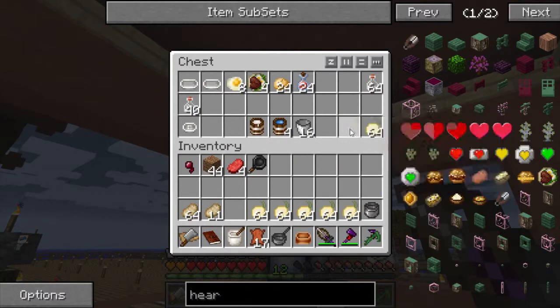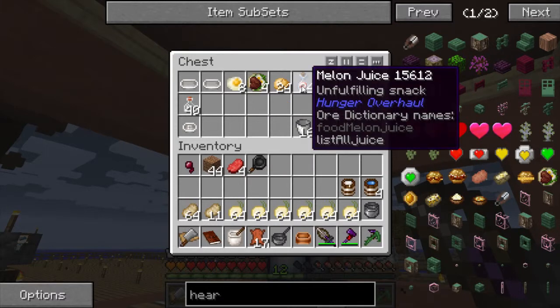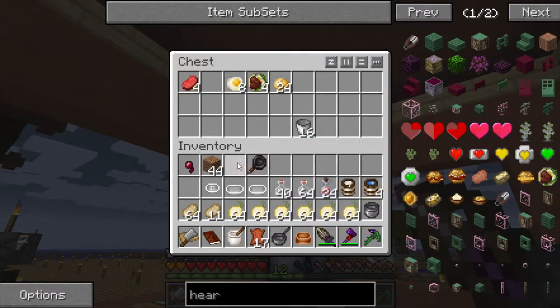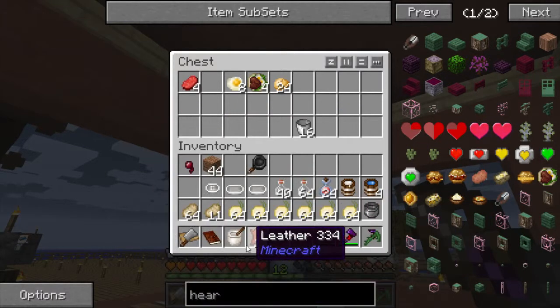We should start doing all the fluid stuff too. Let's do extra cells - we want a 64K fluid cell. Wow, this is going to take a little bit.